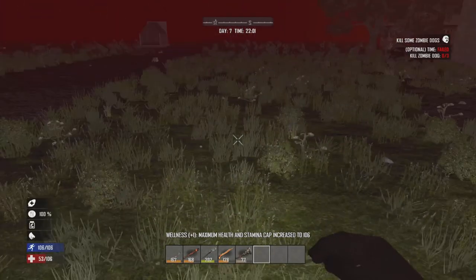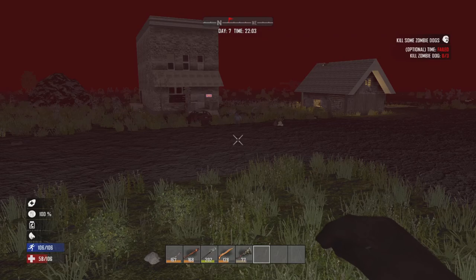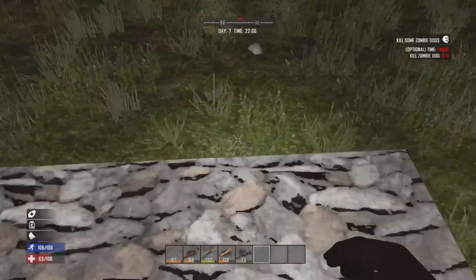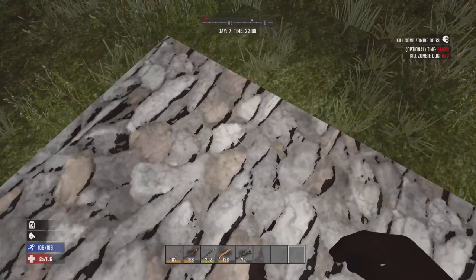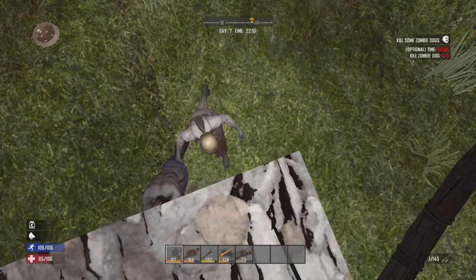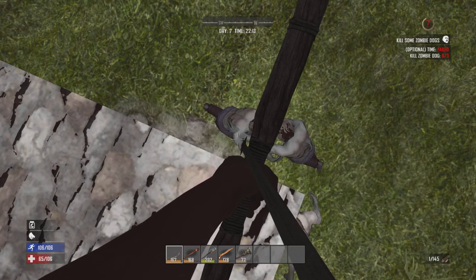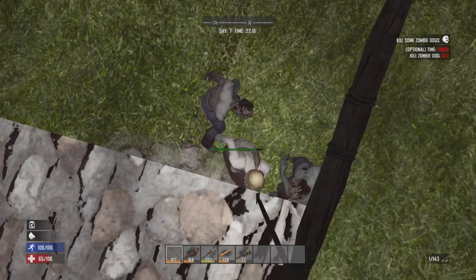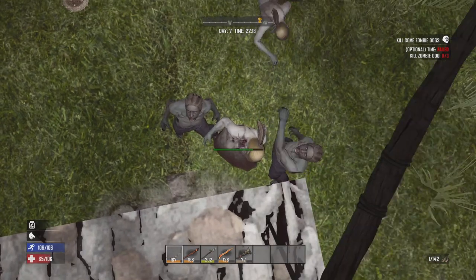I'm standing atop the cobbled-together base just waiting for the horde to show up. Got plenty of arrows ready. There is the Horde Bell! Looks like they're coming from the north-northwest part of the area. This is literally what I'd use as an emergency base — relatively cheap to build up.